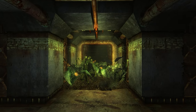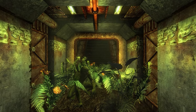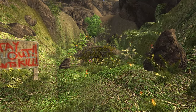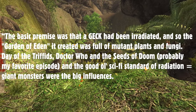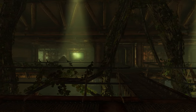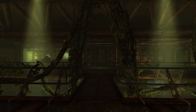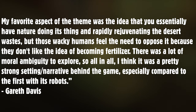Gareth Davies, who worked as both an artist and level designer during Fallout Tactics development, detailed the campaign's premise further in a forum post: 'The basic premise was that a GECK had been irradiated, and so the Garden of Eden it created was full of mutant plants and fungi. Day of the Triffids, Doctor Who and the Seeds of Doom, and the good old sci-fi standard of radiation equals giant monsters were the big influences. My favorite aspect of the theme was the idea that you essentially have nature doing its thing and rapidly rejuvenating the desert waste, but those wacky humans feel the need to oppose it because they don't like the idea of becoming fertilizer. There was a lot of moral ambiguity to explore, and I think it was a pretty strong setting and narrative, especially compared to the first with its robots.'